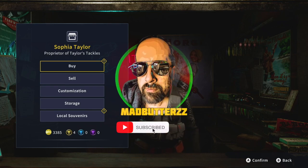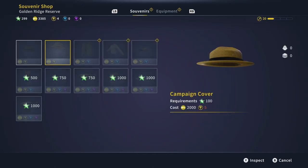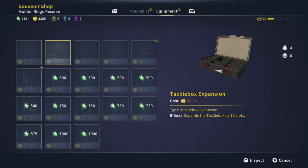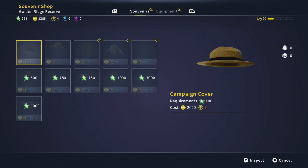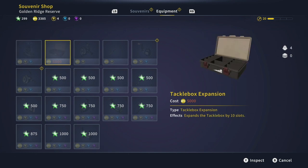I realized I've been making a very big mistake — I didn't need to worry about getting the backpack, I've just expanded my tackle box. And I can get another one if we get to five thousand, so I'll expand it even more. The tackle box expansion expands the tackle box by 10 slots again.